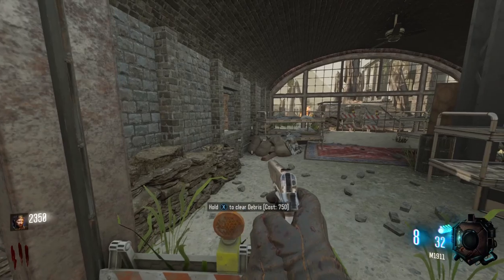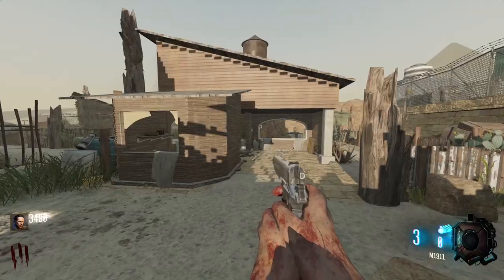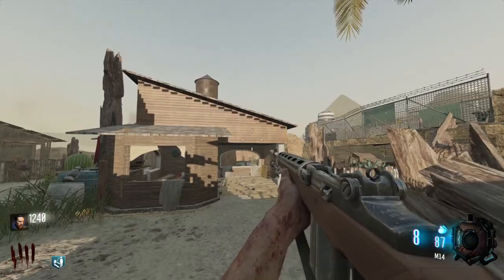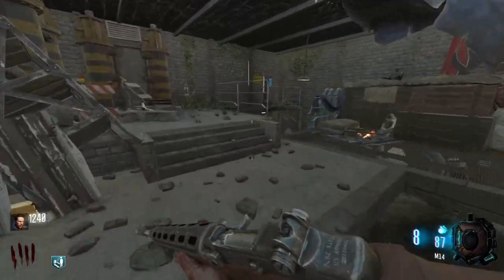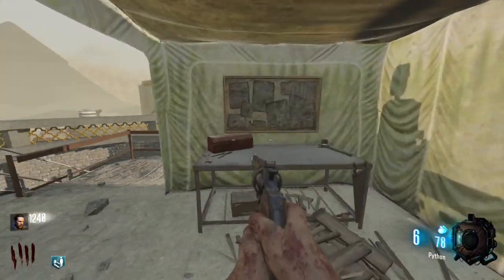Shield part locations: the eagle can be found within the barracks — one is just up on the bed and the other is leaning against the bed. Gas part locations: both of these are found within the small house — one is just on the table and the other is on the ledge of the window. The visor part can be found within the facility — one is on the ground floor and one is up on the first floor. You can build this on the very top floor of the facility.